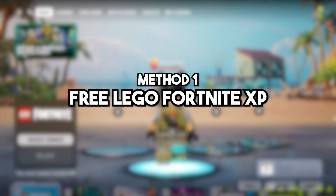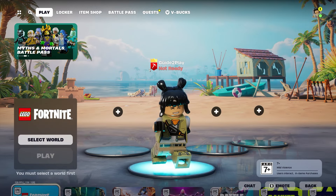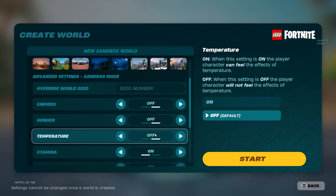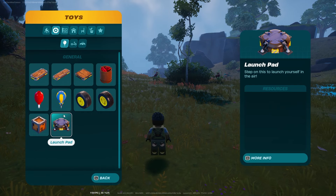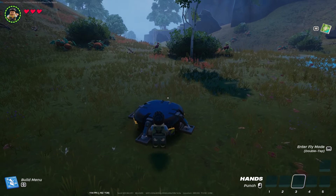Method 1: Free XP from LEGO Fortnite. Start by selecting LEGO Fortnite, then create a new world, set it on Sandbox, and turn off enemies, hunger, and temperature. Join the world and wait for it to load. Once you are in the game, place down a launchpad and position your character so that it keeps bouncing infinitely.